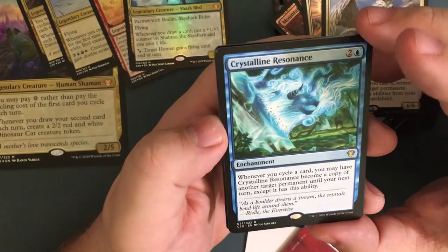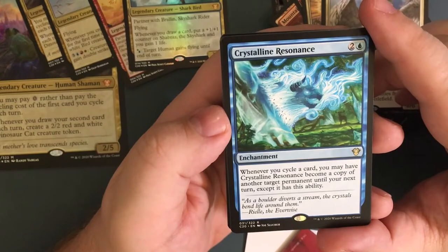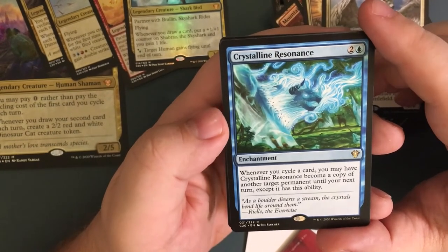Crystalline Resonance — for three, whenever you cycle a card you may have Crystalline Resonance become a copy of another target permanent until your next turn, except it has this ability.